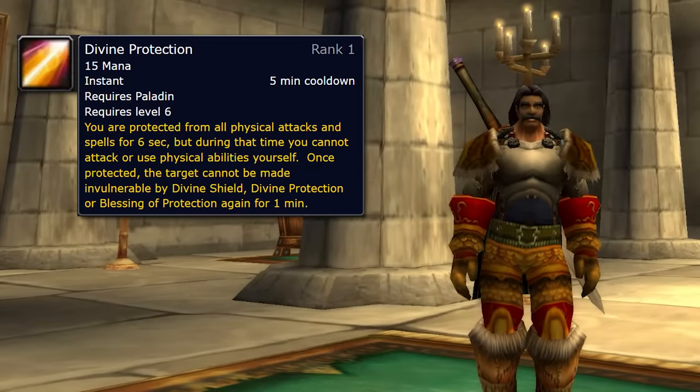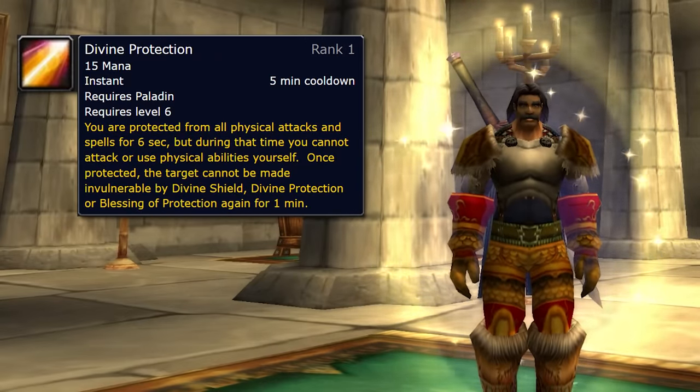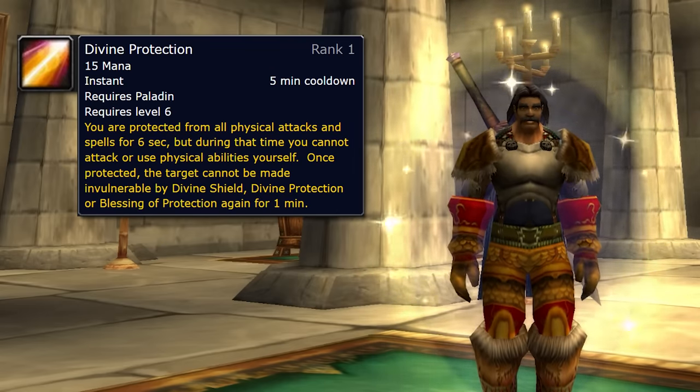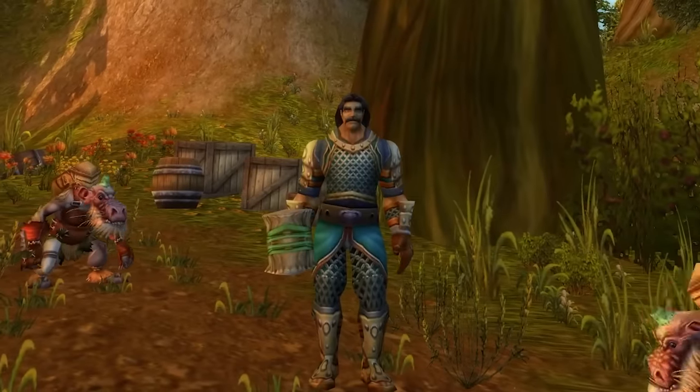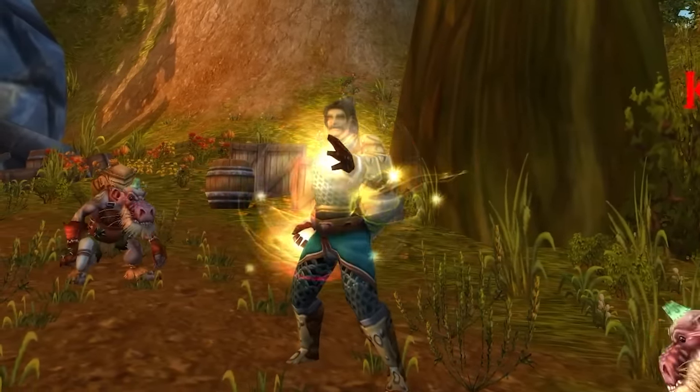At the early levels it's not that great and doesn't scale super well, but as you get higher level it's really, really good. The next thing that you get is the bubble. At level 6, you get Divine Protection. This is a very iconic spell for paladins — it's going to make you completely immune to damage on a 5-minute cooldown for 6 seconds. During that time with Divine Protection specifically, you cannot attack or use any physical abilities. You can, however, cast. So a lot of times what people will do is they'll bubble and then they'll heal themselves.